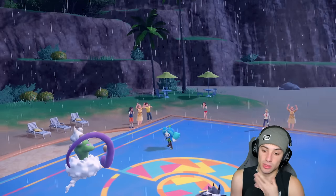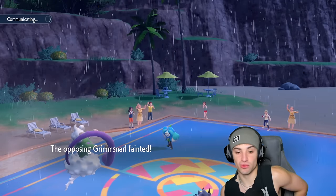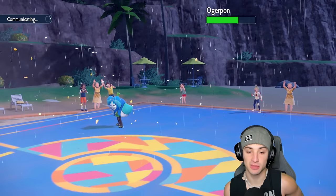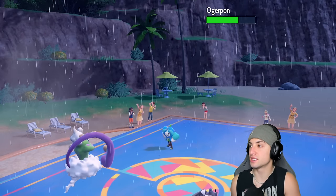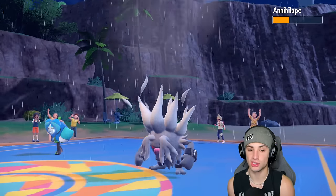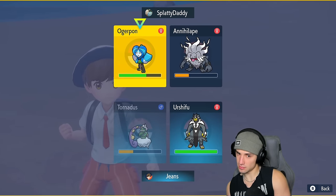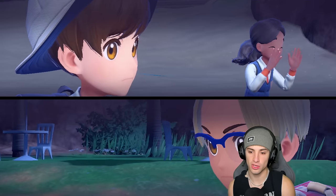I think they just go back into Incineroar here, and this is where things get really tough. Bleakwindstorm connects but no crit, no speed drop — no luck for us. Now Annihilape is on the field and I'm Choice locked into Surging Strikes. Follow Me is definitely coming out here. I want to Taunt but they're going for Follow Me.